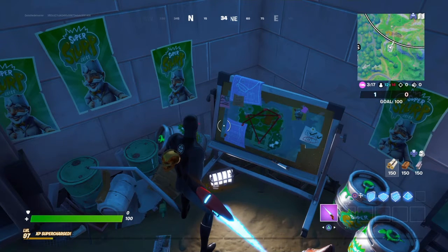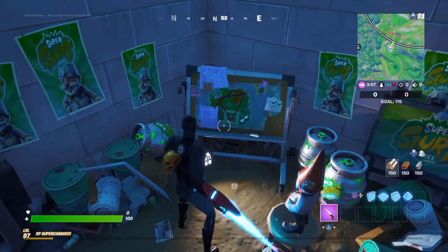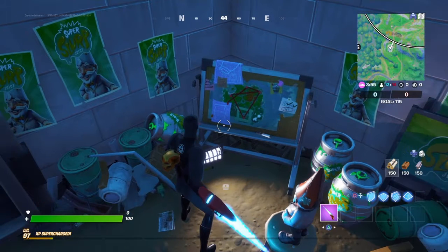The first closest one we see is at Holly Hedges, then we have Sweaty Sands, Craggy Cliffs, Steamy Stacks, and last but not least, Misty Meadows. This part of the mission has been named The Trap, and we must disarm five traps.